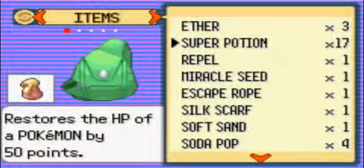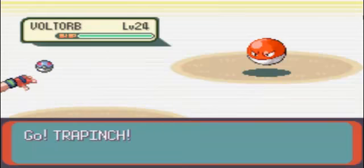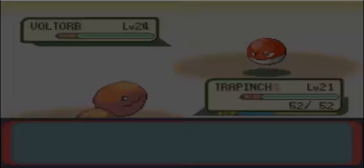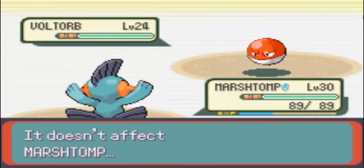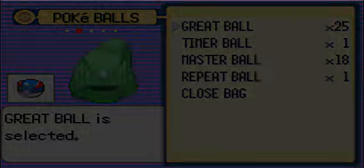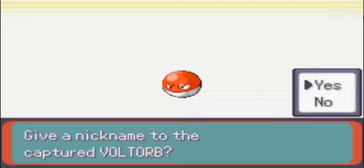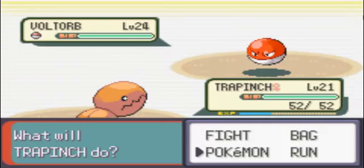I kind of enjoy the music here in the background. This also is the inside of Mt. Pyre and then Shoal Cave. Go Trapinch - actually, you don't have any ground attacks. I'll send out Marshtomp. Take a break. Go Great Ball. Go Trapinch.